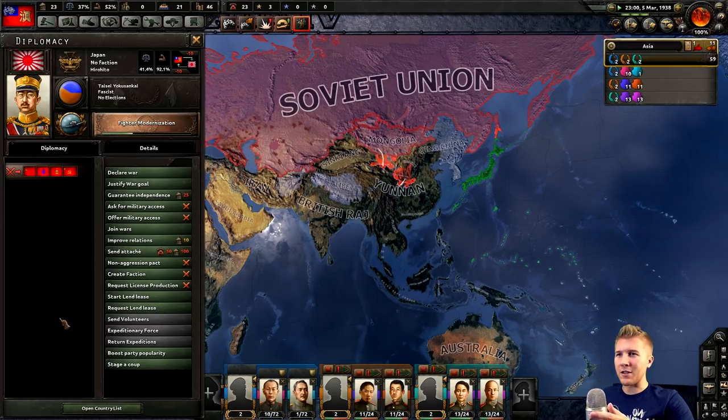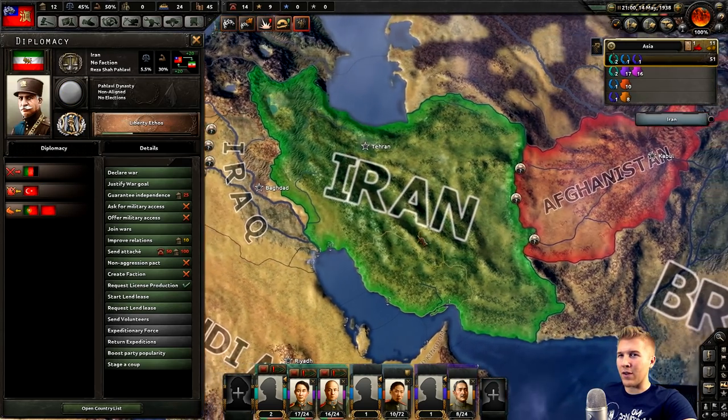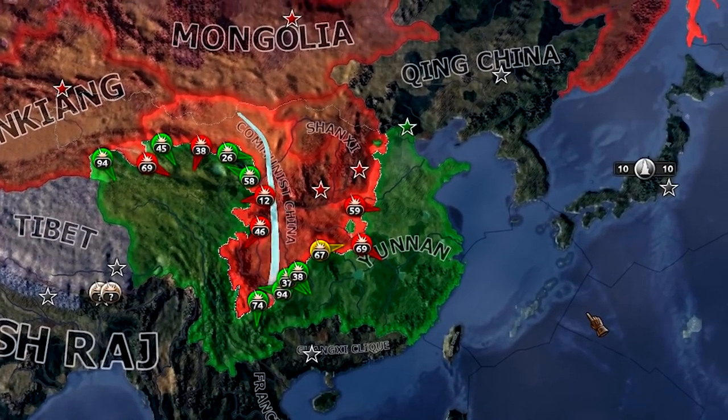Hirohito's still in power, but he's found himself in a war with Stalin — let's see how long that lasts. Here's another kind of odd war: France attacking Iraq. Also, Iran recently just invaded Afghanistan. Unsurprisingly, China's about to die — I'd give him about two months. Qing China's looking good though; they can carry on the Chinese name.